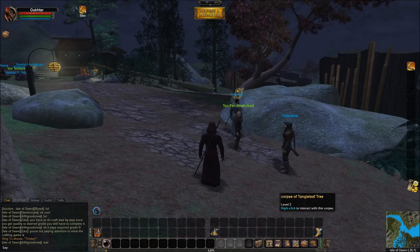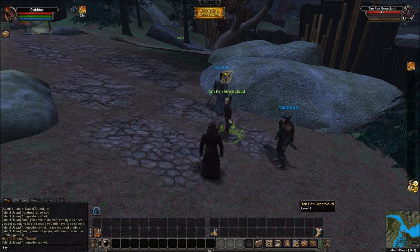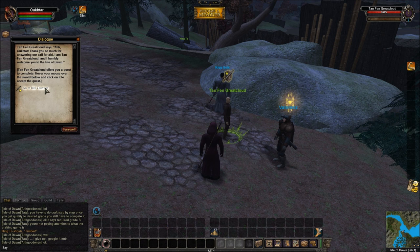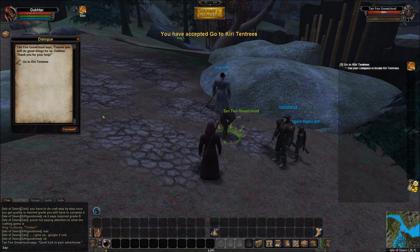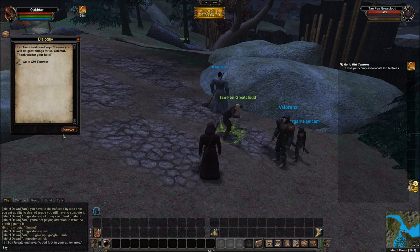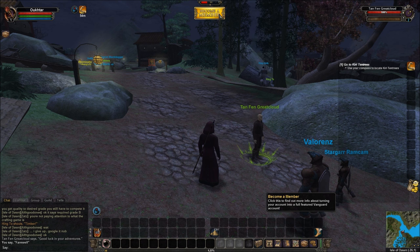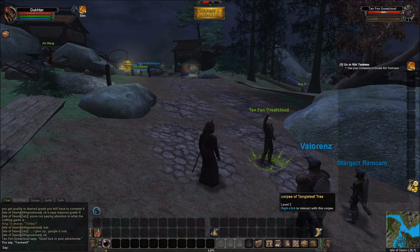So this is the initial quest giver right here. We're going to talk to this guy — if you don't know already, we activate him by right-clicking on him. This gives me a quest. The character's name is Uktar, just because I can't come up with anything more awesome. This tells me to locate Kiri Ten Trees. I'm going to approach this as kind of a let's play, and we're going to talk about all the very basics of navigation and the UI. Up at the top of the screen, right below the annoying Become a Member box that you cannot move or turn off — if you could turn it off, that would be great, I'd be satisfied just being able to move it.